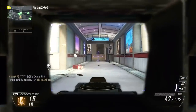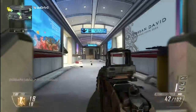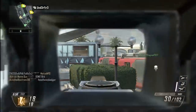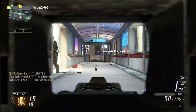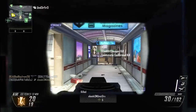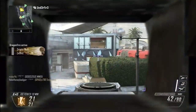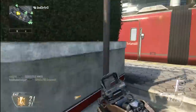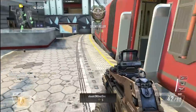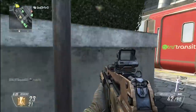For pubs, what I like to use for killstreaks is either sometimes I have UAV on, sometimes not. Lately I like to run lightning strike. It really depends on your level too. I'm like level 30 something, so I don't really have the higher ones I'd like unlocked. Right now I'm using lightning strike, stealth chopper, and the VTOL warship and I'm having a lot of fun with that.